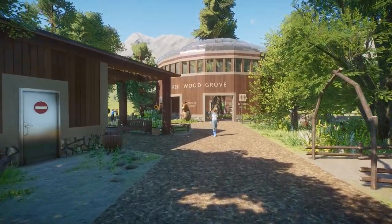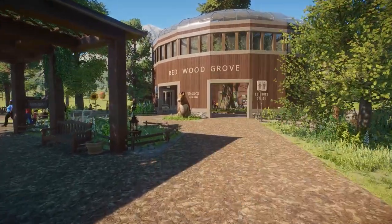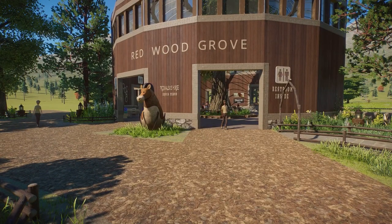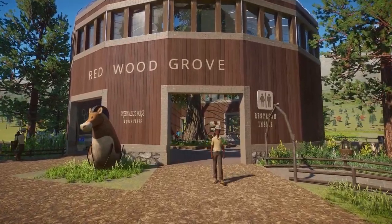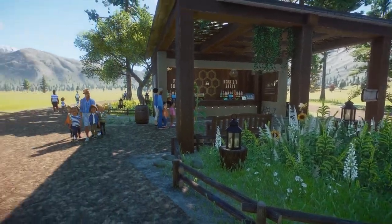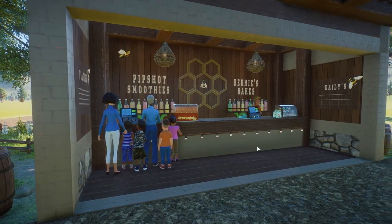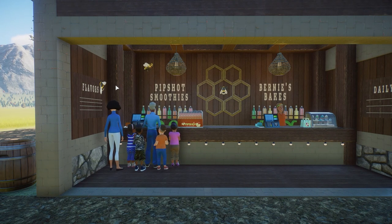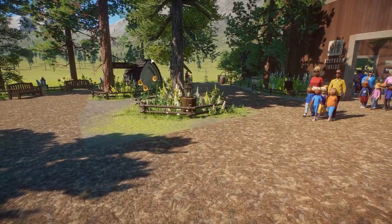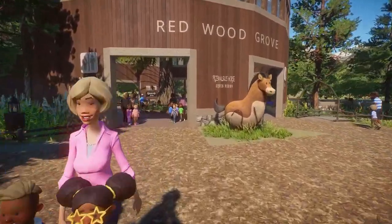Next up we have Redwood Grove by Sin Brittany — third place, congratulations! This build is absolutely beautiful. As you can see here, it is for the Przewalski's wild horse. And I love this dome that we walk into. But before we go in there, let's take a look over here. We have a little bee box. And then over here I think is the cutest thing — we have a pip shot smoothies and Bernie's bakes, but it's all bee themed. Look at these little decals on the wall — I think it's adorable. It has a very cute little garden, outdoorsy camping feel to it. We got a little insect home over there. Absolutely beautiful.